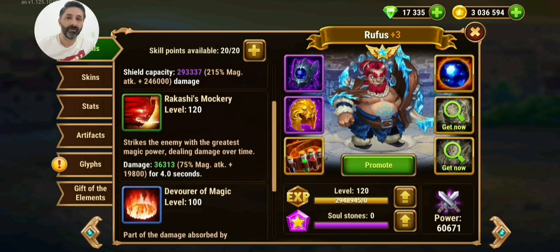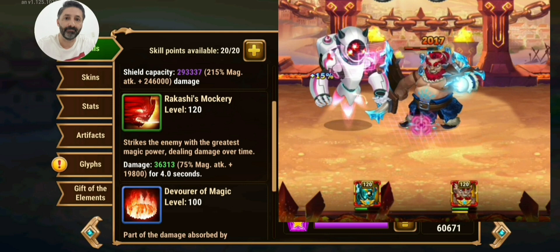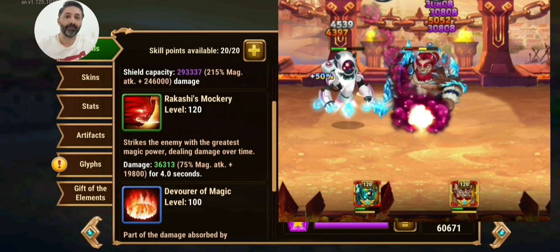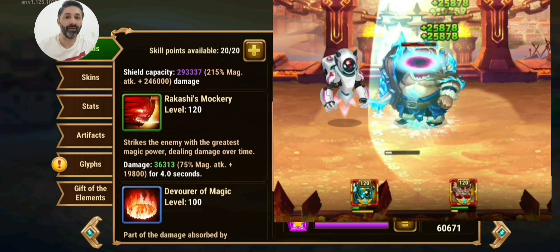The second skill is Rakeshi Mockery. Rufus strikes the enemy with great magic power and deals damage over time — he's doing damage to the enemy over four seconds. It's very good damage over time.